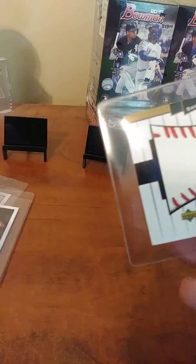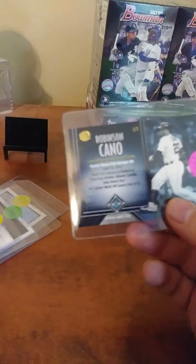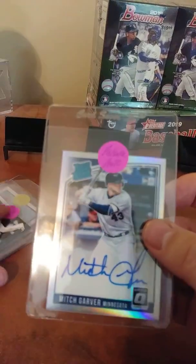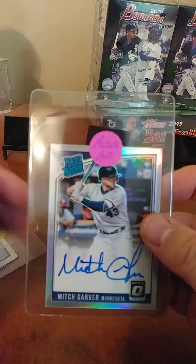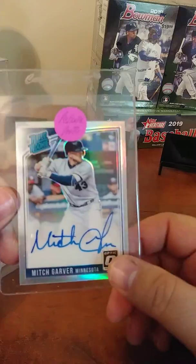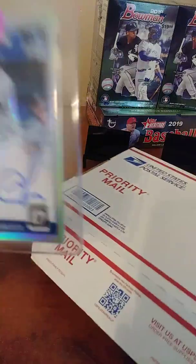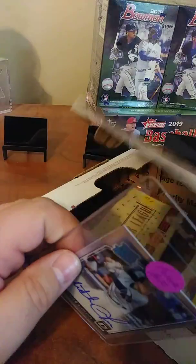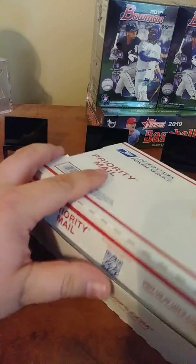All right, so there we go — 15 bucks total. We got the Griffey rookie, the Alex Reyes jersey, my favorite probably being the Bucky Dent auto, the Cano one of one, and the card going to you guys is the Optic Mitch Carver rookie auto. Thanks so much for watching — the 150 sub giveaway is happening every video and I'll add something new each time. See you guys real soon!